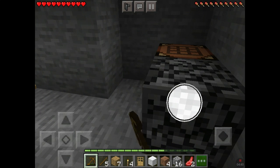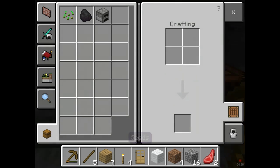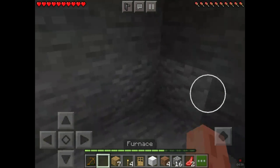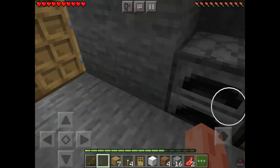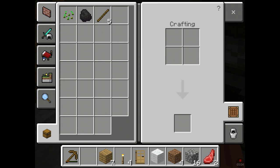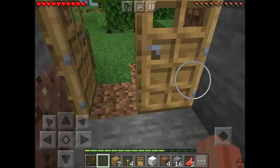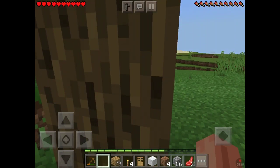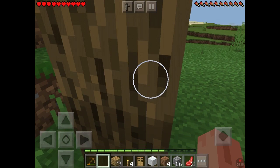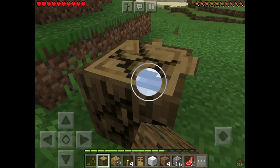I'll move this here — let's grab this real quick and move it. That fits better. I'll go out and get some more wood, which is right here. I'll build an axe later.